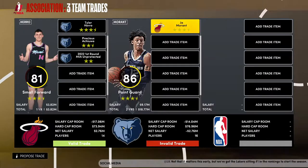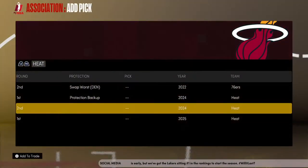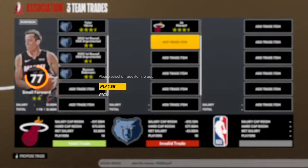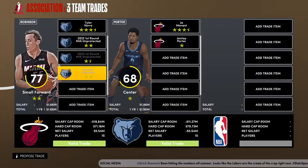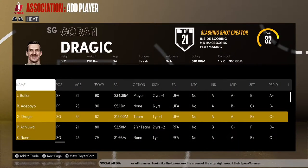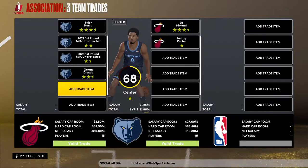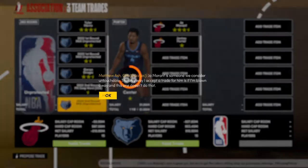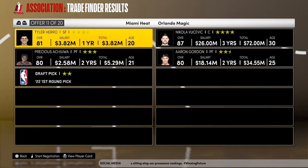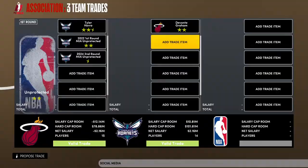Let's try Tyler Hero and a first for Ja Morant — no. What if I add Duncan Robinson and you add Jonte Porter? Instead of Duncan, I'll add Precious and Tyler Hero. What about Goran Dragic? No. I don't want to give up too much — that's too much anyway. I want a nasty, nasty player.